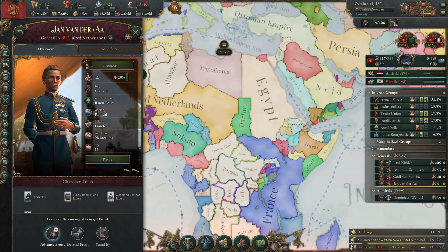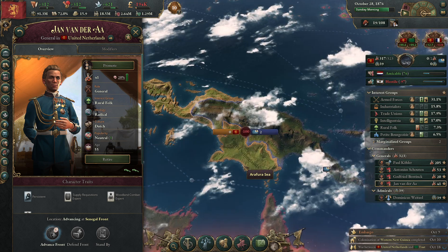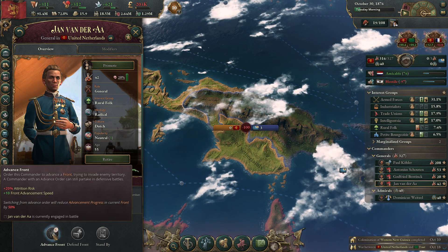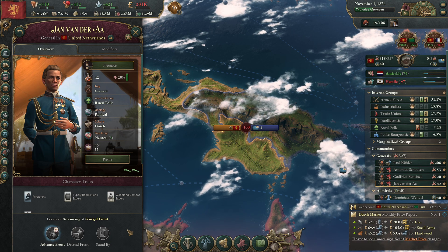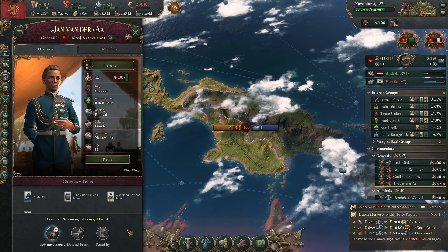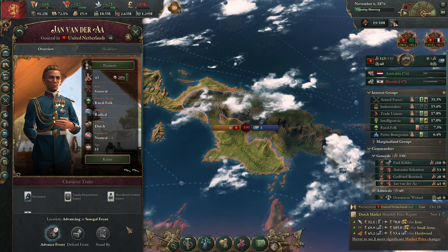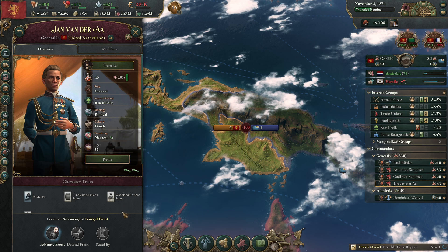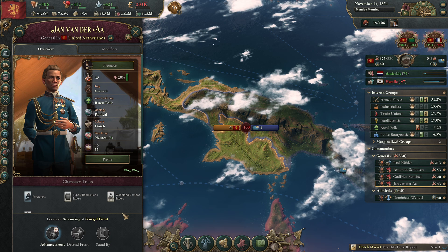Jan van der A, when you are done with that battle you need to go to Papua. You can click this when it's available — he's now in a battle. You can see how expensive our army is and how much money we are losing. Hurry up. The game runs so slow.